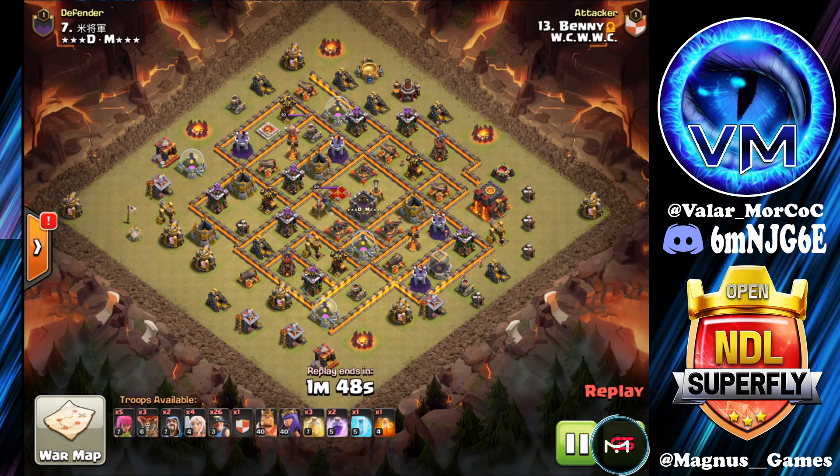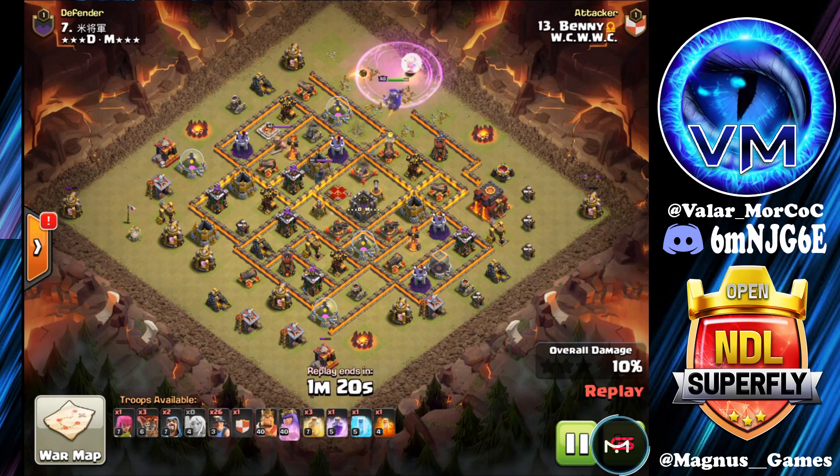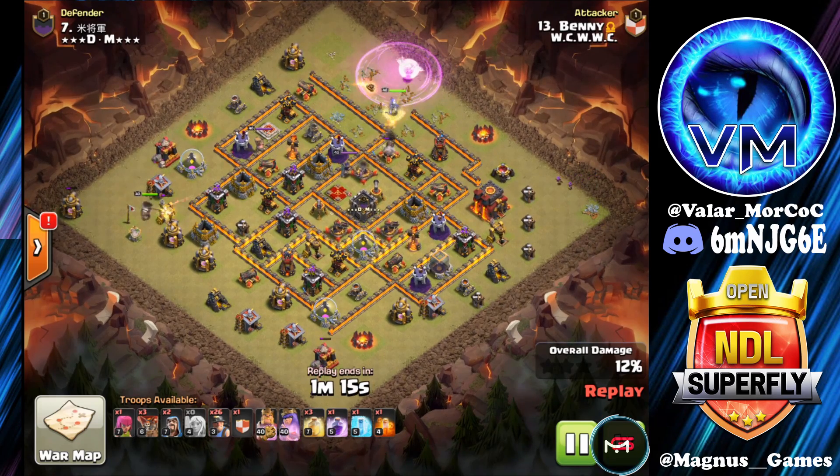In our next one, we've got Benny coming in with Queen Walk Miners. Queen's up at the top side, working on sending her down towards three o'clock. Also, some Archers down on the corners taking care of the collectors so we don't have any time fails. Queen's stepping up within the alley by the two Archer Towers, walking into a Rage to take care of the first Archer Tower. King also down at nine o'clock, working on cleaning the left section.